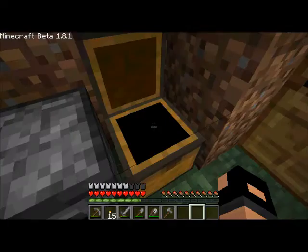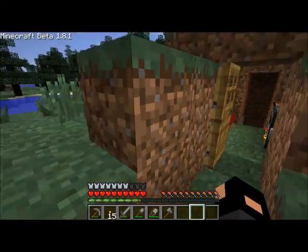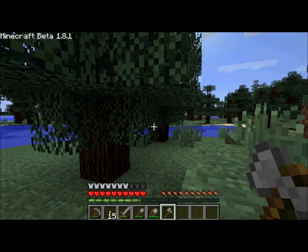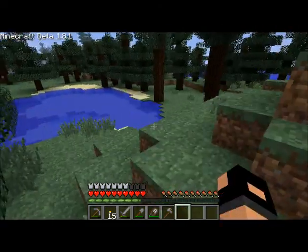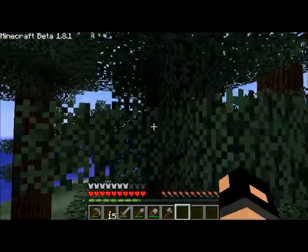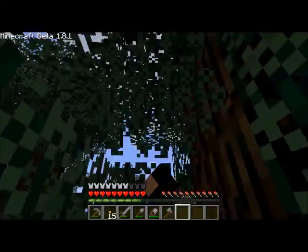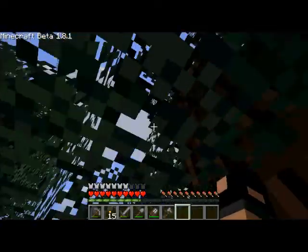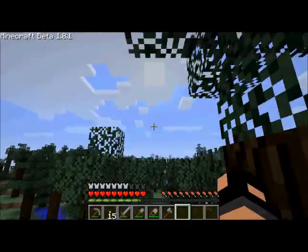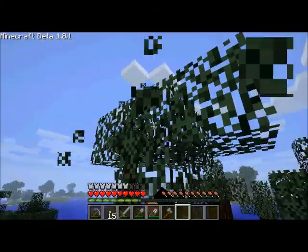Hopefully I can find some coal down there because my charcoal supply is running low. This is a pumpkin. This tree looks like a good one. Pretty sure there are a couple of caves around here — I saw at least one or two when I was off exploring for the wool last time.